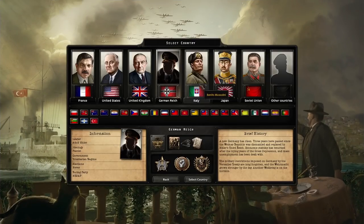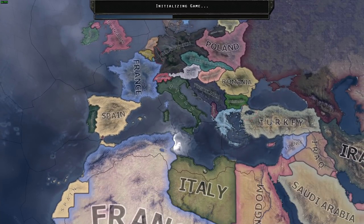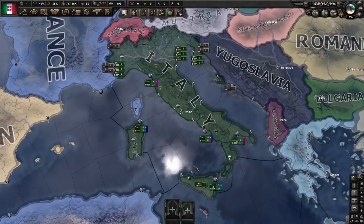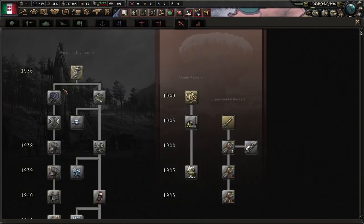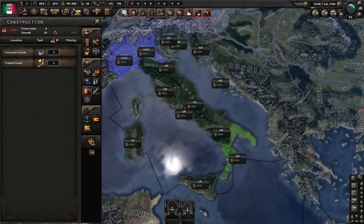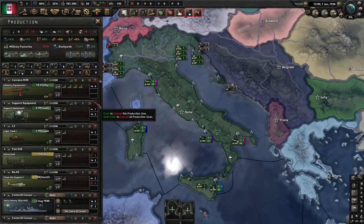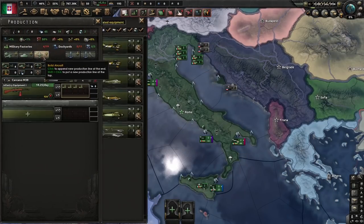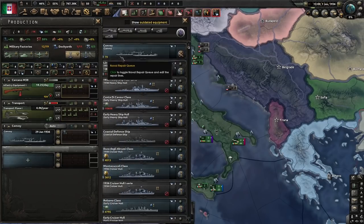Let's select Italy in the 1936 scenario and begin with our setup. We start with going for electronic mechanical engineering and paratroopers to have them at our disposal as quickly as possible. Construction really doesn't matter this time. Production-wise we focus on transport planes and infantry equipment. I put in the convoys just to get rid of the dockyard notifications.